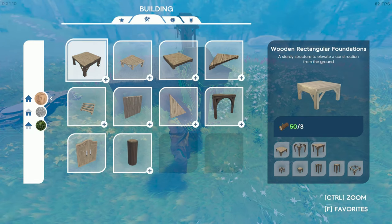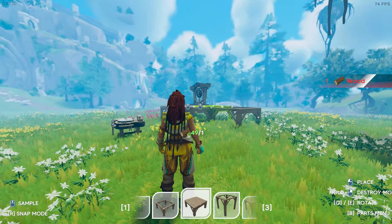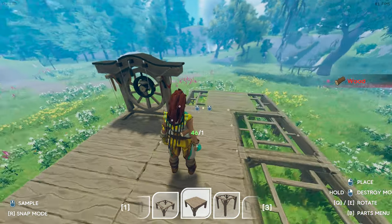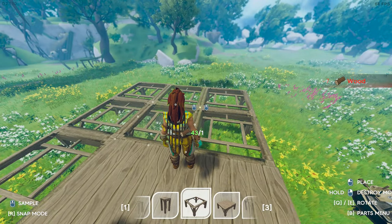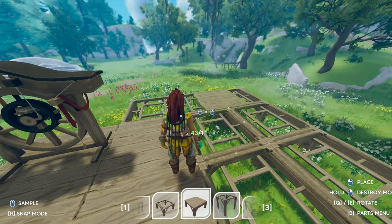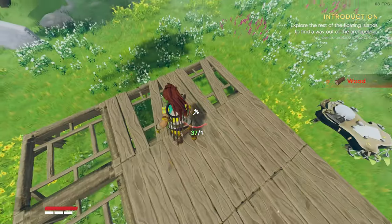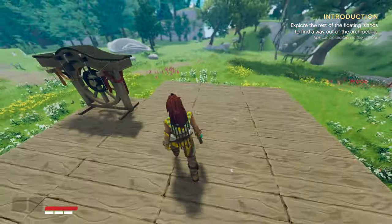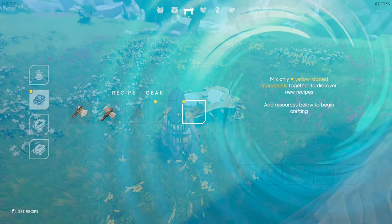Let's expand the base a bit. Press B for build, go to buildings, wood, and make some more foundations — it's already snapping. Of course you can be more creative than me; I just want to get something up. We could do a layout and then have others build on those in co-op mode — that does make sense.